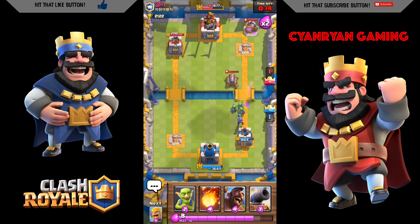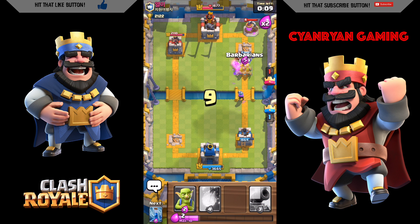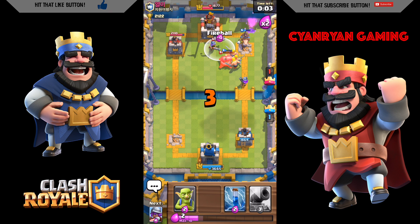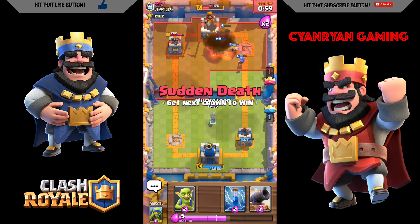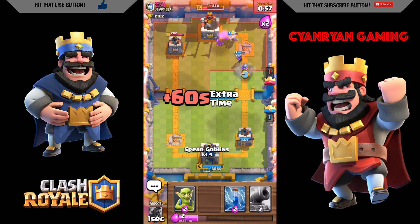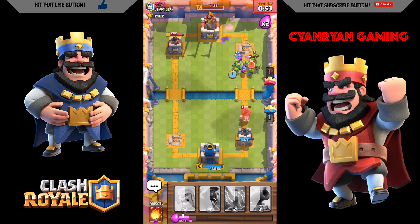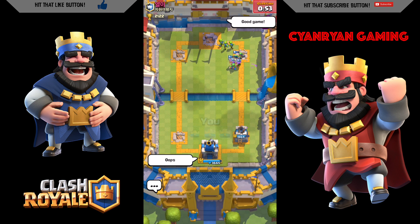He puts an elixir collector down which makes it hard to go straight to the tower. I use barbarians and hog rider — probably should have put the hog rider or barbarians first, but I didn't. I put in a second musketeer on the right side and my goblins, and I get the three crown! He throws a good game and I drop an 'oops' — I like to do that when I win.